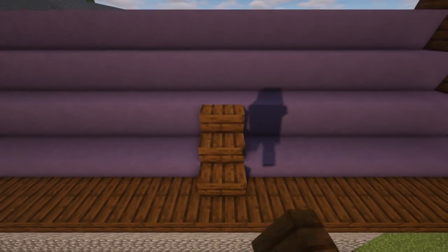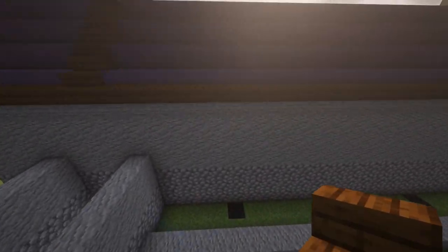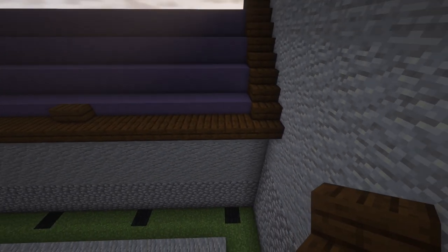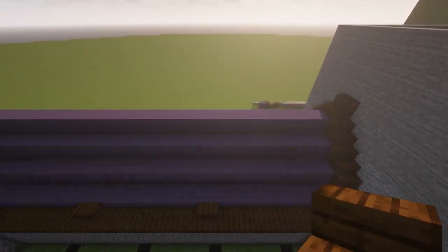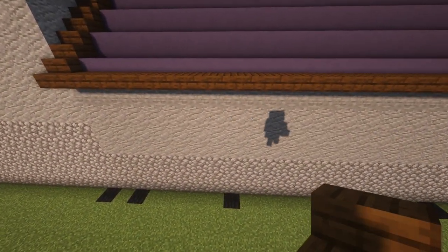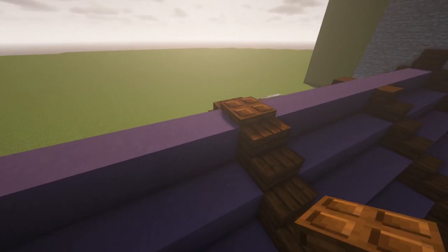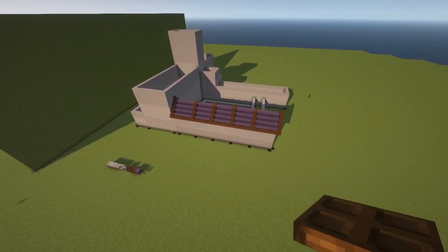We're going to go like this, and on top we'll put a dark oak trapdoor. There should be a five-block gap everywhere. There's going to be a six-block gap in one spot — one block longer — but it doesn't matter. Dark oak trapdoors on top and it should look wonderful.